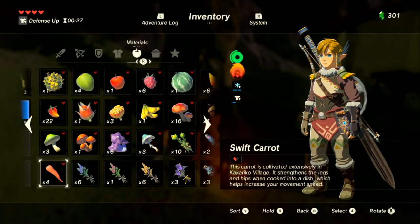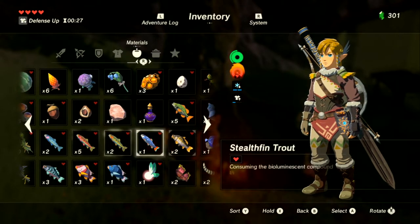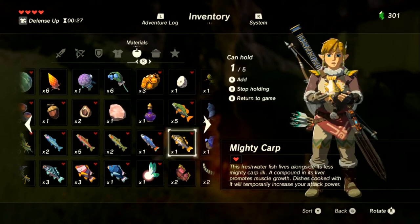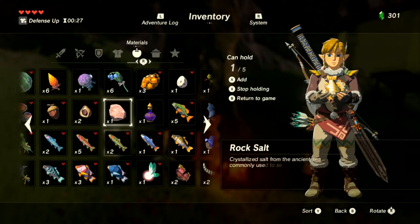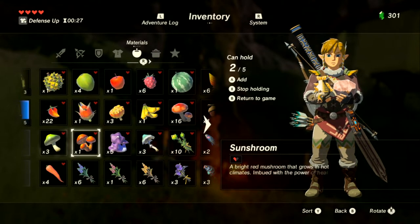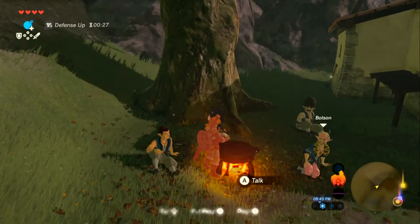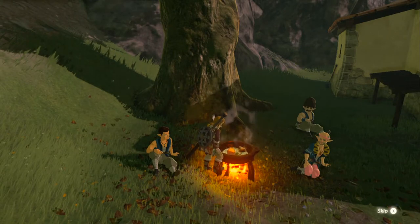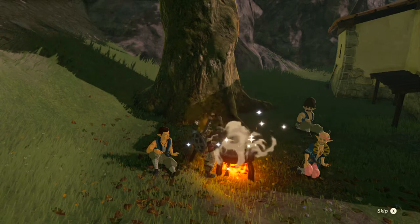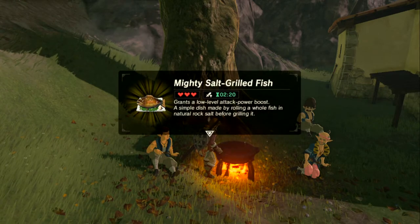Swift Carrot is for movement speed. Mighty Carp is for attack power — cooking it with some rock salt. Skipping that — just three hearts with a low-level attack boost. Keep on cooking. Back to stamina dishes.